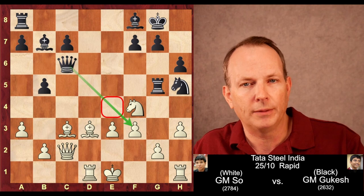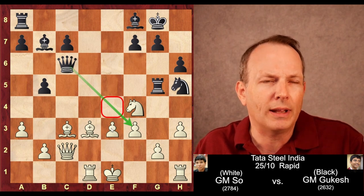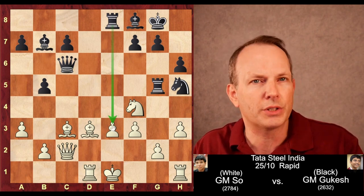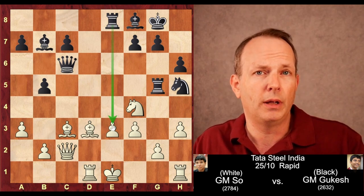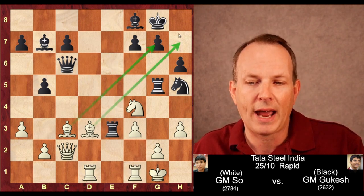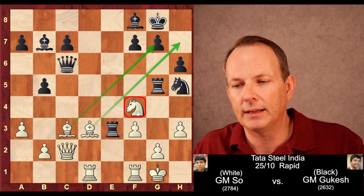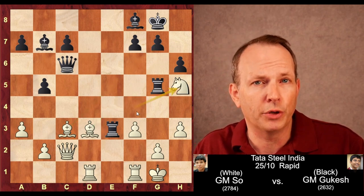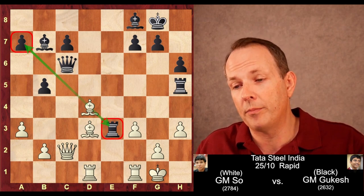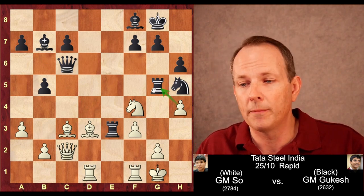So Wesley plays f3 — that blunts the diagonal, has some control over e4, but it weakens the pawn at e3. And Gukesh immediately goes after it: rook to e8, attacking the weakness. As soon as the weakness develops, he attacks it. And Wesley So decides to give it up — he plays castling, giving up the e3 pawn and hoping to have enough counterplay with his actively placed pieces. He plays h4, keeping the game sharp and tactical and counterattacking the rook at g5.